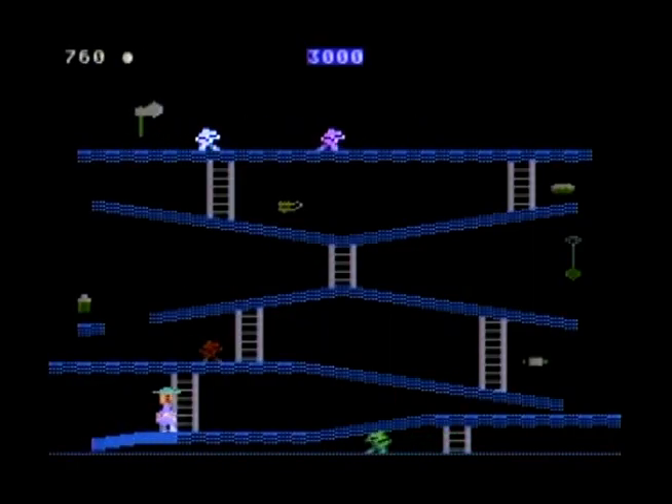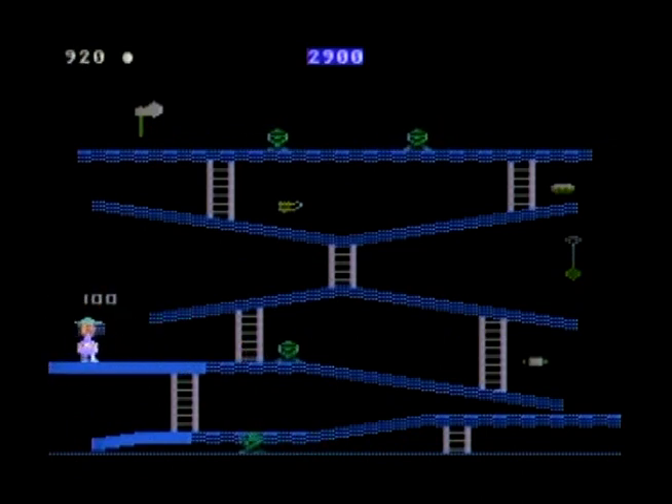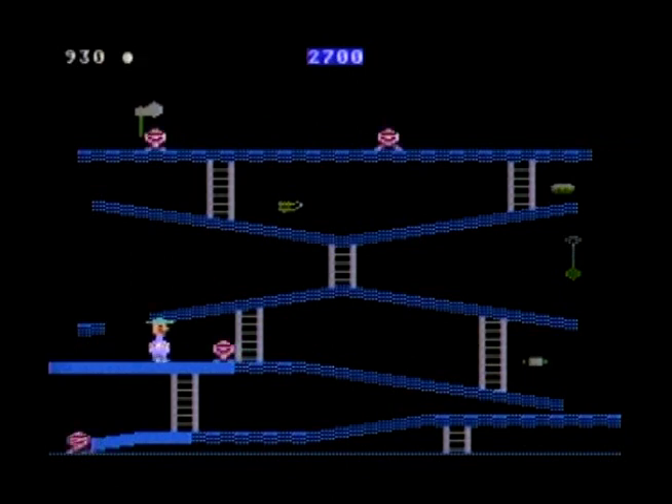Basically what happened is Bounty Bob is in the Royal Canadian Mounted Police and he's on a mission to search through all the nuclear Ned's abandoned uranium mines. So there are ten levels there.